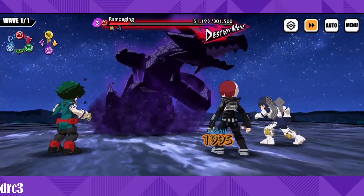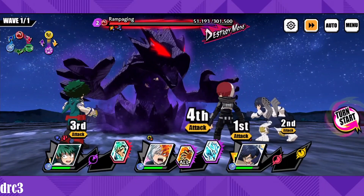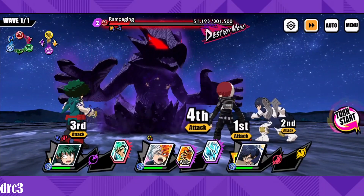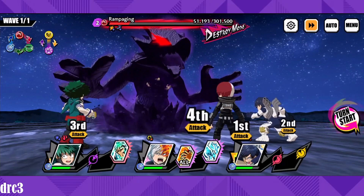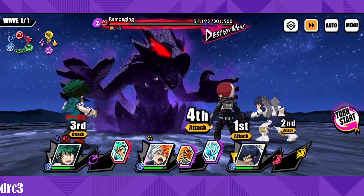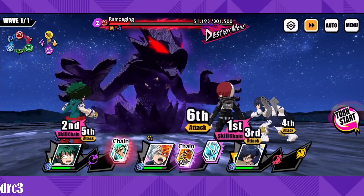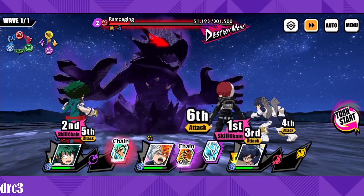That 51,000 damage would have been higher if we had hit Todoroki's burn from the start. It's all RNG and whether you get lucky enough to proc it or not. We'll finish this out — I imagine our final score will be somewhere around 1,800 since we didn't get many crits and didn't land many status ailments.